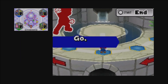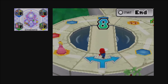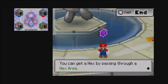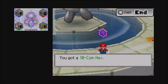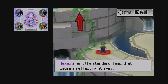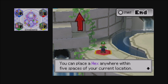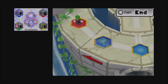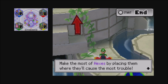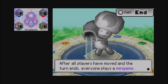The turn ends after all players have made their moves, then everyone competes in a mini game. Let's look at hexes — they're a fun way to make trouble for your enemies. Hexes are really nasty in this game. You can get a hex by passing through a hex area. There's a 10-coin hex, for example. Unlike standard items, you place a hex on a space to trip up an opponent — you can place a hex anywhere within five spaces of your current location, either backwards or forwards. If you land on your own hex you get five free coins; if an opponent lands on yours, whatever the event says happens.